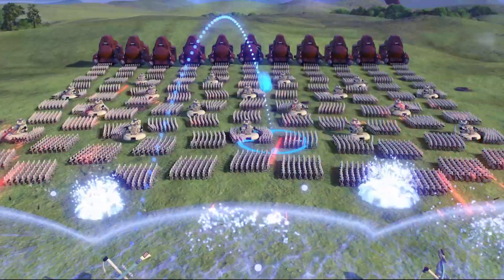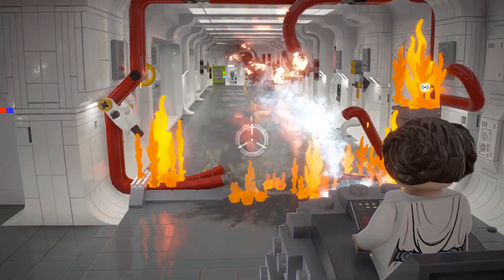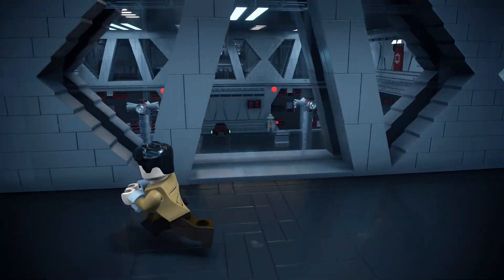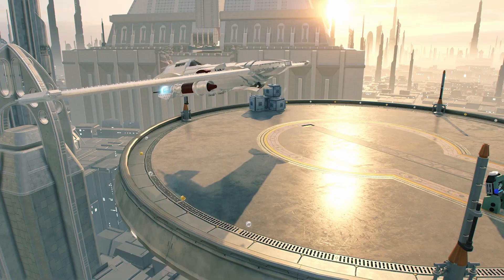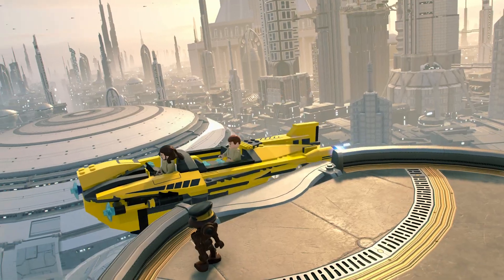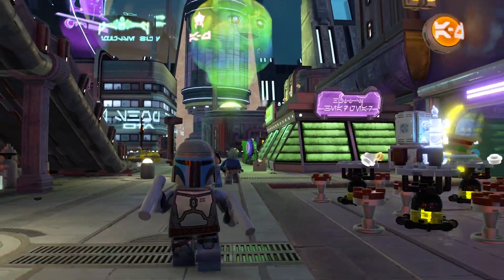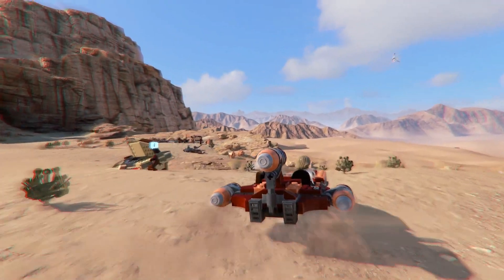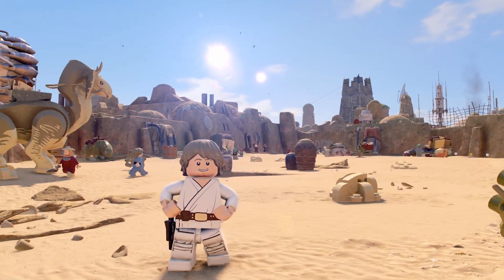Every episode in the saga is full of fun and exciting levels, many with multiple routes to progress through, so you can charge in boldly or find a more stealthy approach. As you arrive at new destinations, you can choose to either continue onwards through the main story or take a detour to explore iconic and expansive planets from the Skywalker Saga. From the forest moon of Endor to the desert dunes of Tatooine, get closer to the action and behold the most visually breathtaking LEGO game yet.